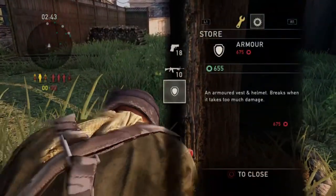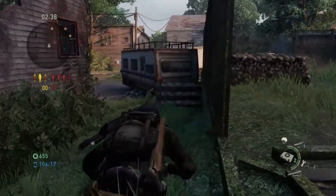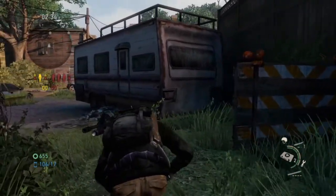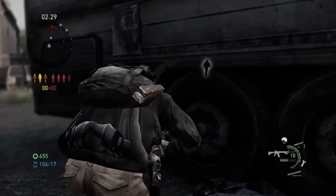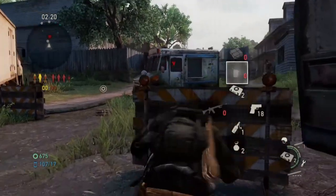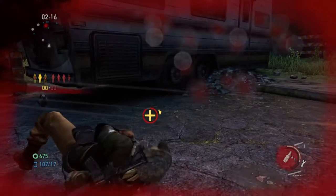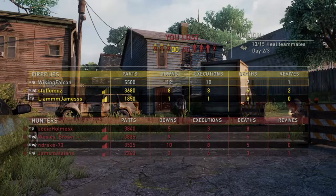I buy some assault rifle ammo — which is bad because I should have bought armor first, but it's alright. I think I can make it to this supply box to get some supplies. I see one coming — actually two coming from the radar — one to my left. I expected that, I saw them on the radar, and I go down. That was a good game though — 12, 10, 7. GG.